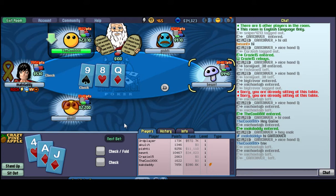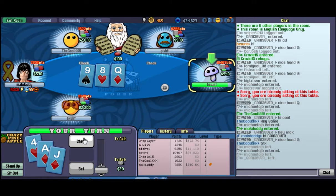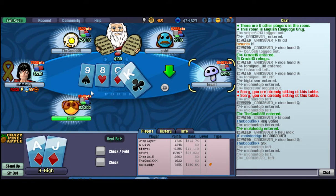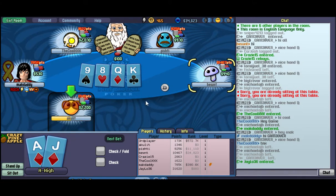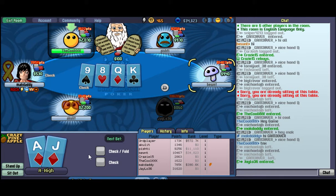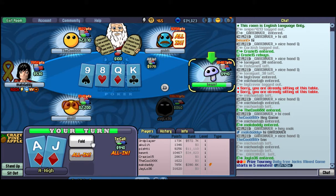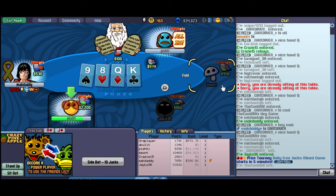This hand might be playable. With the jack, I actually have a gutter straight draw, and I have a runner-runner flush available — so this is actually a pretty good hand. Jack, king, king — I'm missing a 10. I hope everyone checks around so I can see a 10 on the river, but he's probably going to bet. I can't call this; the odds are not in my favor.